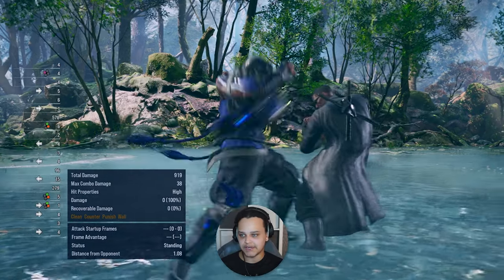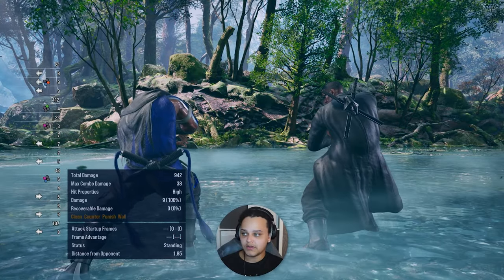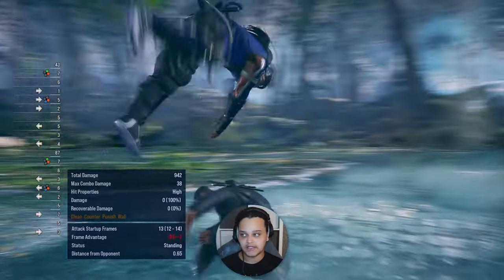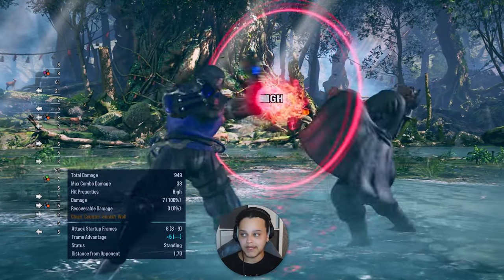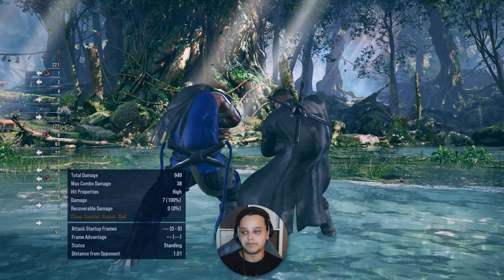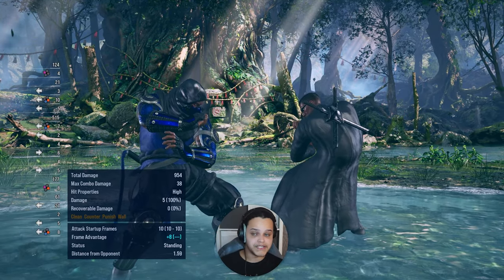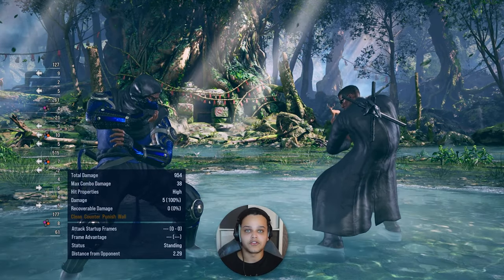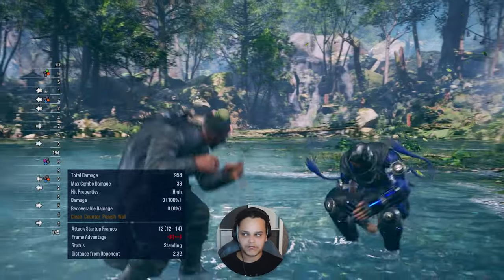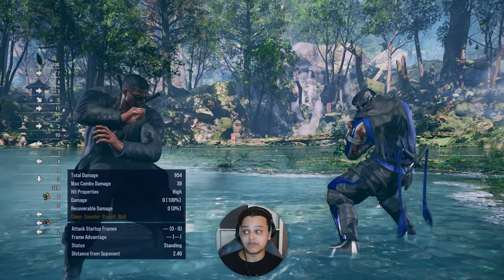That's a generic throw so you can break it with one or two. He can also do his generic throws from back turn - that's his one throw and his two throw from back turn. They removed back-turn 1+4, so his throws are no longer a mix-up from back turn like they were in Tekken 7 Season 3. In older Tekken games, generic throws were a one-OR-two break so Raven had a real back-turn throw mix-up - it was actually a 50/50. I don't know why they didn't add that back, but it is what it is.